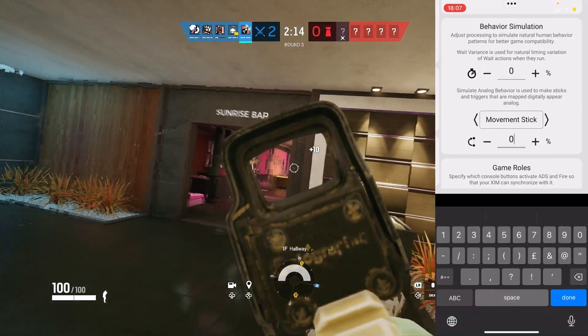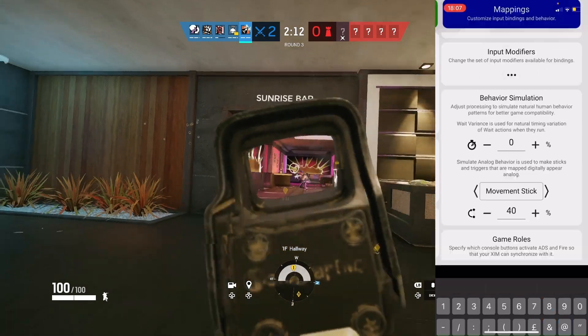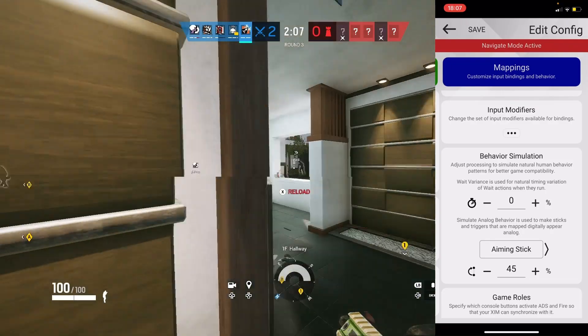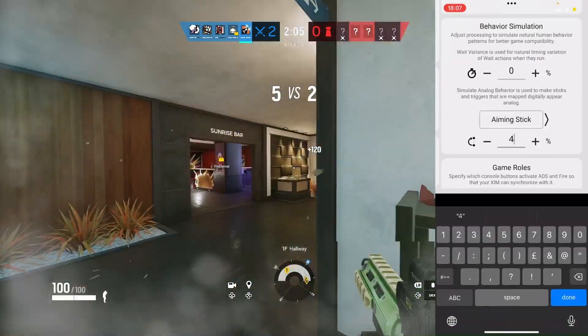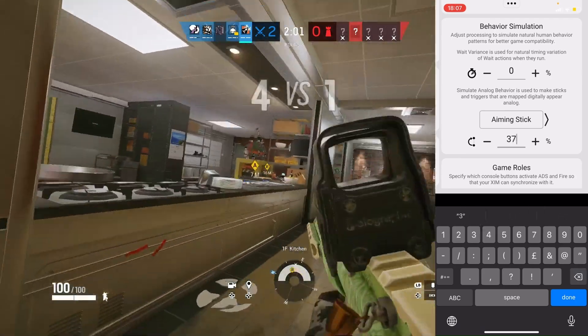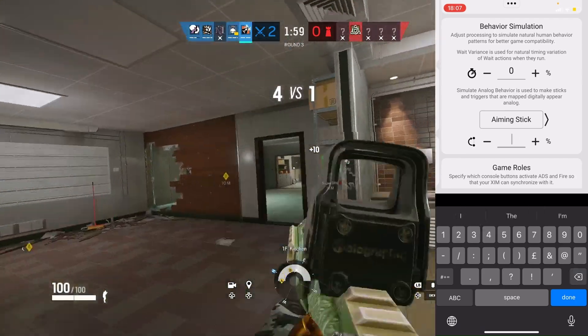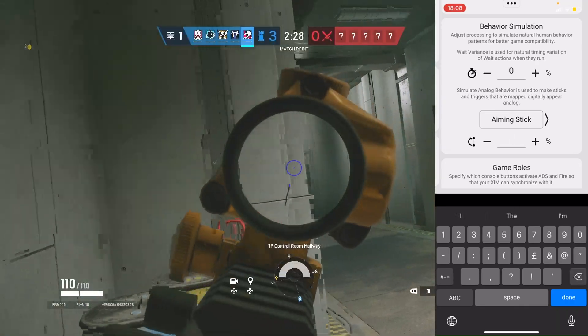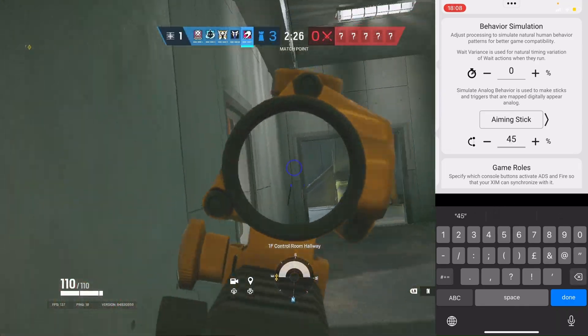And put movement on 40. Now depending on what your setup is, if you get mousetrapped on 45 aiming stick, you'll need to up it to 50. But let's say you play 45 on aiming and you don't get mousetrapped — then lower it to 40. If you still don't get mousetrapped, lower it to 37. You can go as low as possible. The lowest I can play Zim matrix on without being mousetrapped is 35.